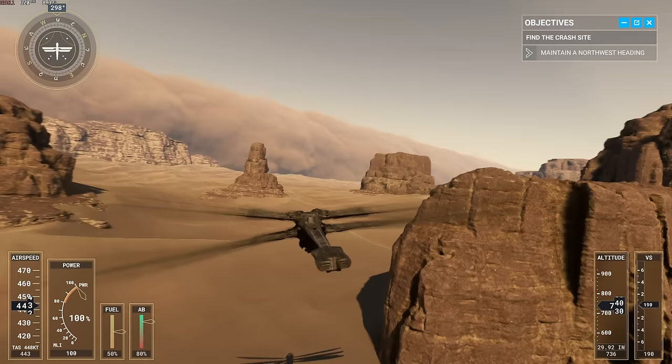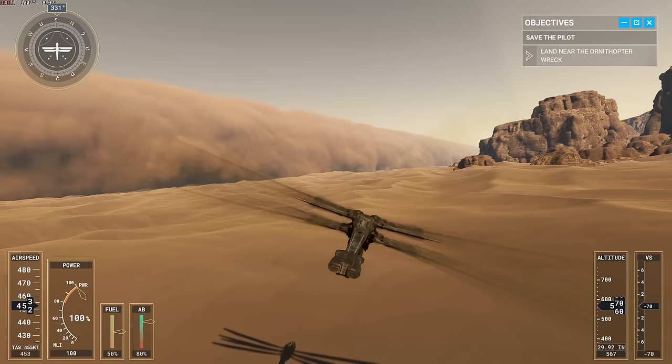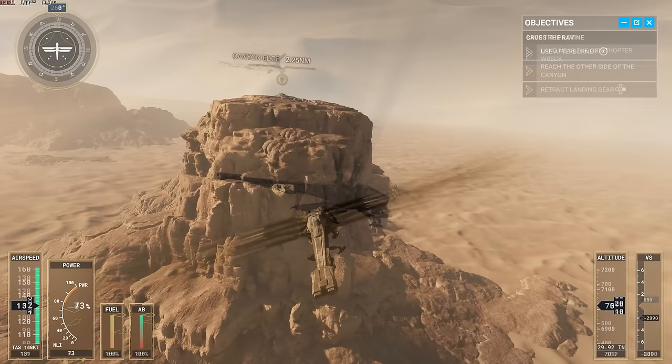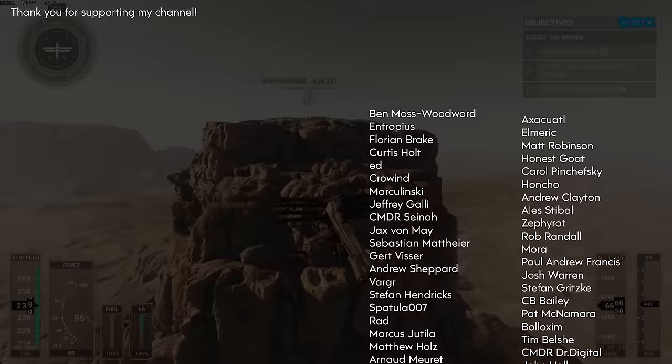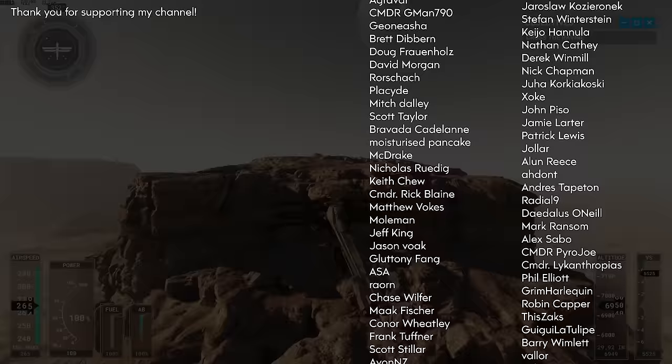Overall, the only real disappointment is there's no sign whatsoever of any sandworms anywhere. That would have been really nice to see, but I can completely understand why they're not there. Something you will see, though, are the spice harvesters, which are scattered around through some of the different activities. If you want to check out the Dune DLC, you can find it through the in-sim Marketplace — it's around a 4 to 5 gigabyte download. It's completely free and available right now, though downloads from the in-sim Marketplace can sometimes take a fair bit of time to get hold of.